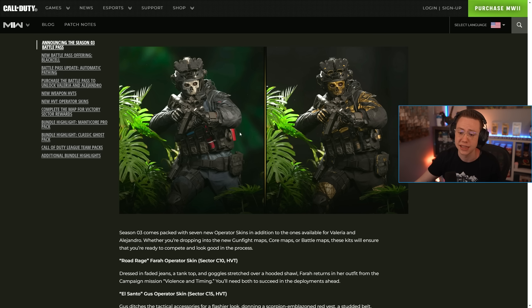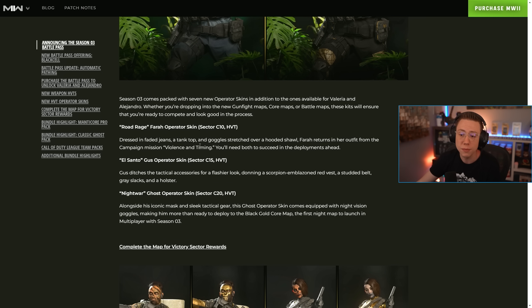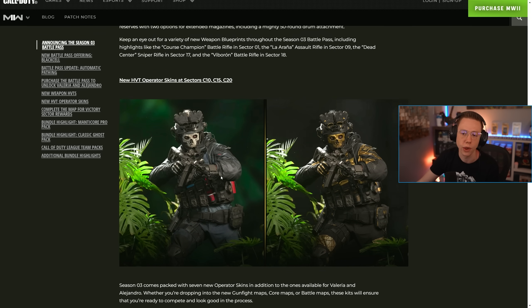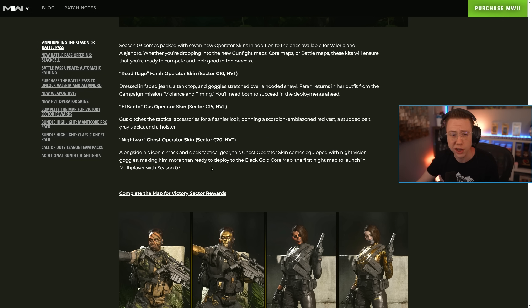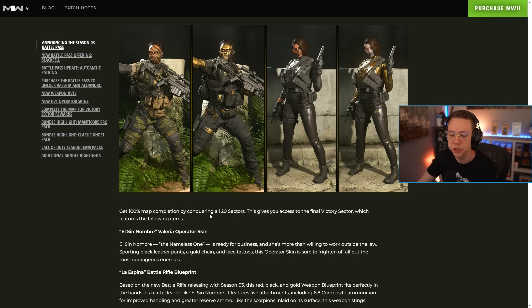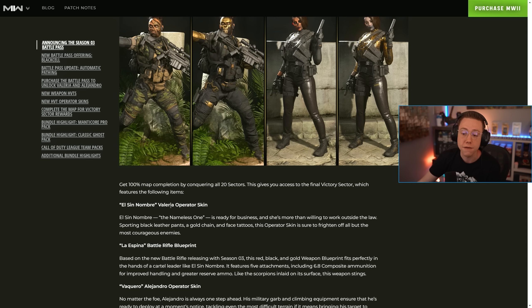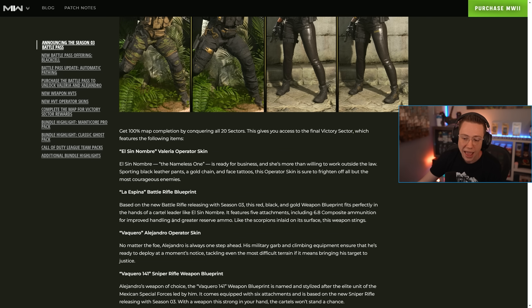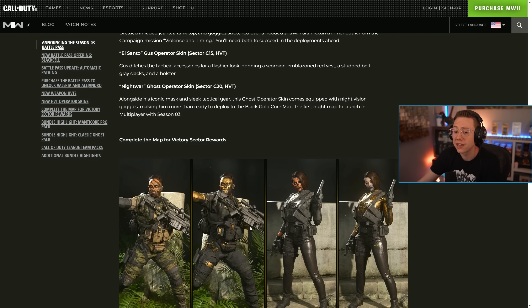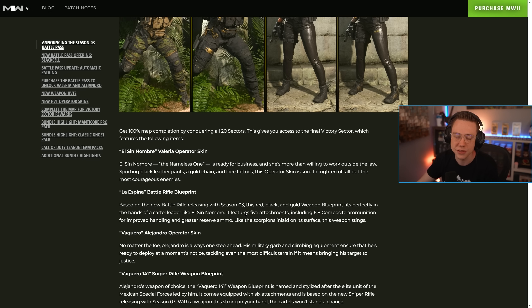There's a new Farah operator skin in C10, a new Gus operator skin in C15, and a new Ghost operator skin in C20 — those are the high-value target operator skins. For the victory sector, completing the full map by conquering all 20 sectors gives you access to the final victory sector, which features a Valeria operator skin, a battle pass blueprint, an Alejandro operator skin, the Vaquero 141 sniper rifle blueprint based around Task Force 141, and 300 COD Points.